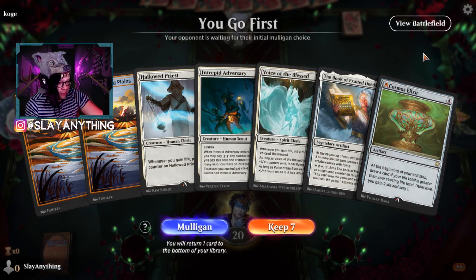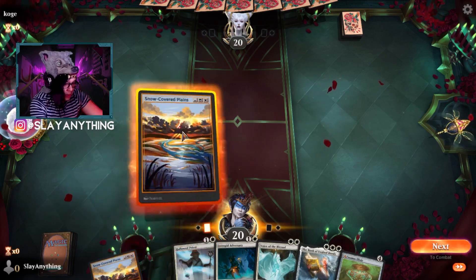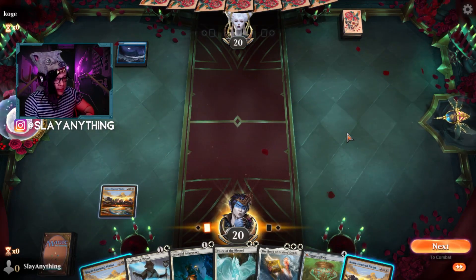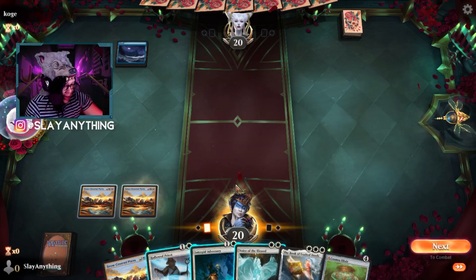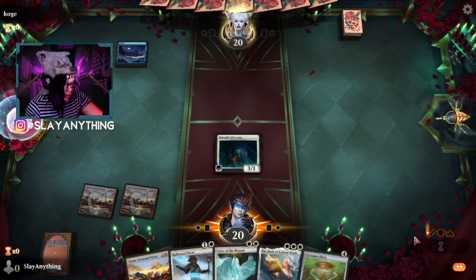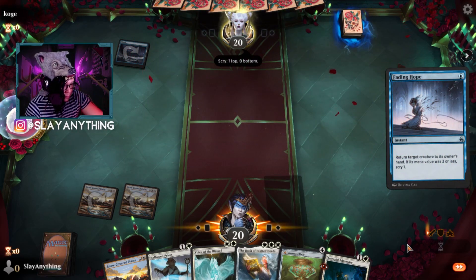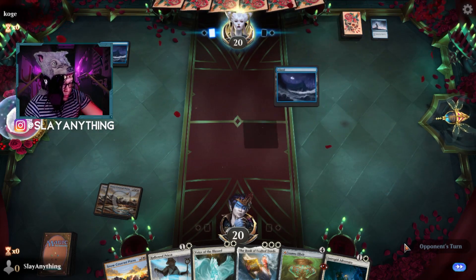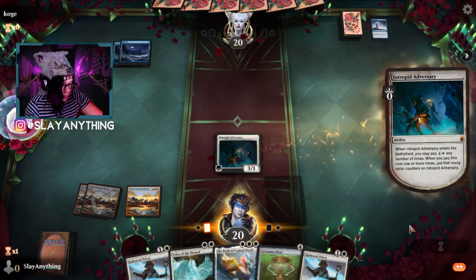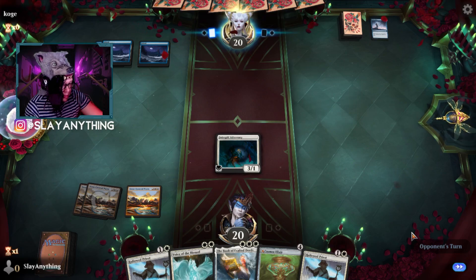Alright, we'll keep this hand — our little doggie's sleeping. Play plains as our first turn. Opponent is on some Island shenanigans. We play Intrepid Adversary as a life gain creature. We can see some Fading Hope action as well. Sure, let's run it back and see if the opponent commits to anything here.